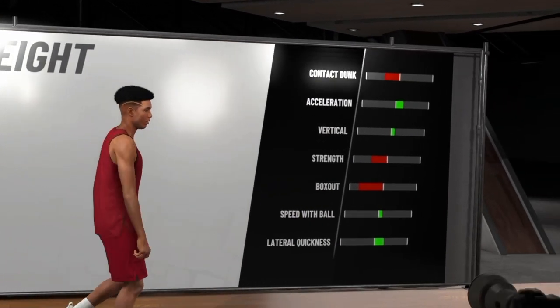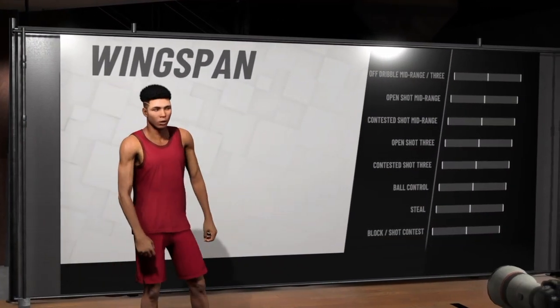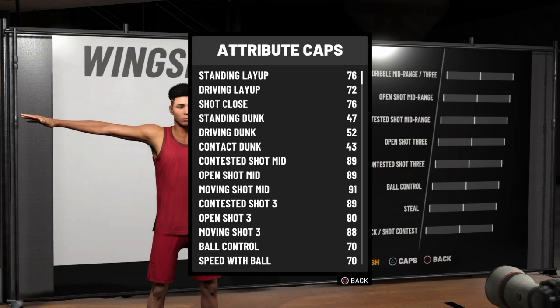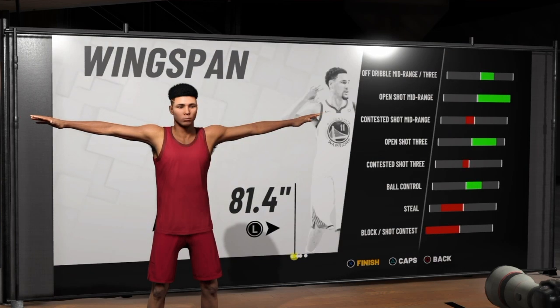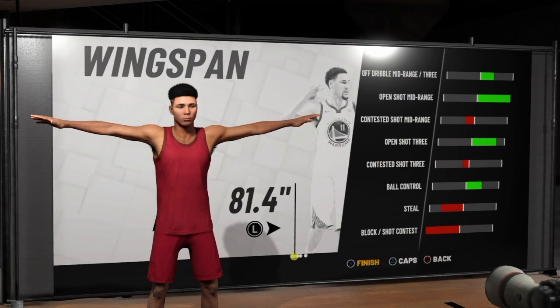For the wingspan, in my opinion, this is the most key thing on this build besides the position. With regular wingspan you get a 90 open shot — it's decent, but I'm used to having a 99, so I put it all the way down. People are really worried about defense at the park and stage, but since I've been playing with the lowest wingspan, it really depends on your defense. If you play good defense, you're gonna be straight — I'm still getting blocks, still getting steals, still deeing people up.